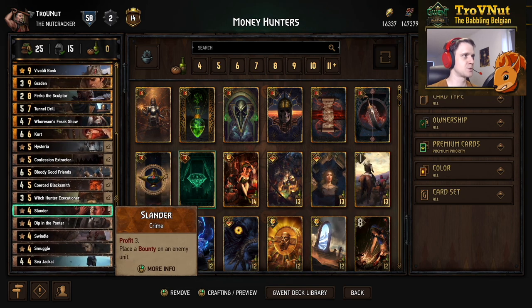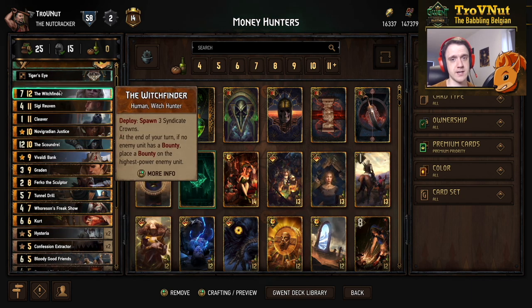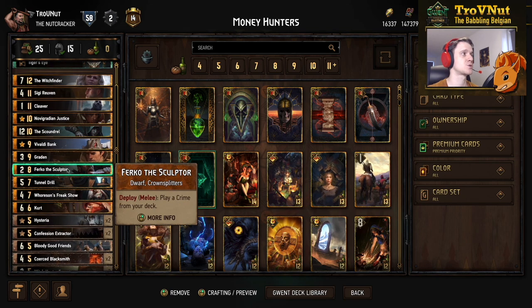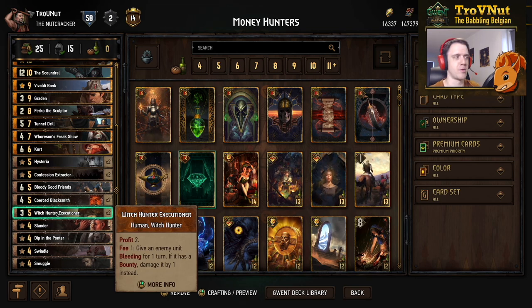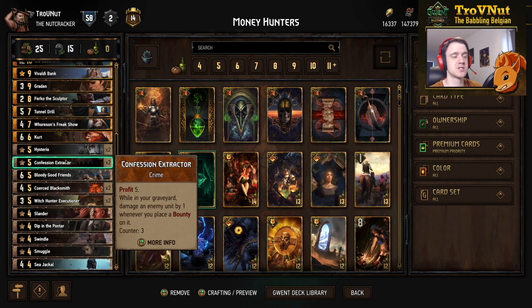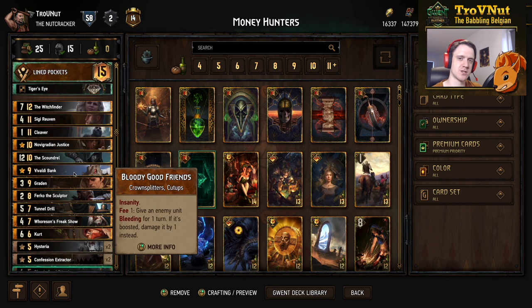If your opponent has no answer for Witchfinder and you still have a few damage dealers in hand — this deck has about five of them — the game is just over. The Witchfinder just continuously puts those bounties down. Most importantly, you have Cleaver to put the pockets around Tunnel Drill — Tunnel Drill is your most effective damage dealer, so keep that until the last round unless you see a very good opening at the beginning. We have several ways of giving opponents a bounty: Slander, double bounty for Hysteria, Kurt, Scoundrel, and of course Witchfinder can keep going. On the other hand, we have Scoundrel, Graydon, Tunnel Drill at three damage for two coins, Horsens Freakshow at two damage per two coins, and the Witch Hunter Executioner. This deck is really balanced in the amount of damage dealers and bounty cards you have.